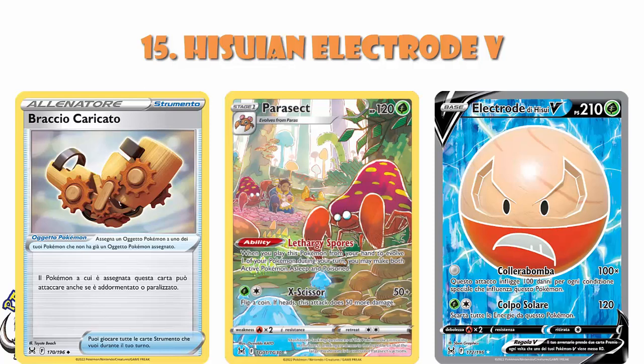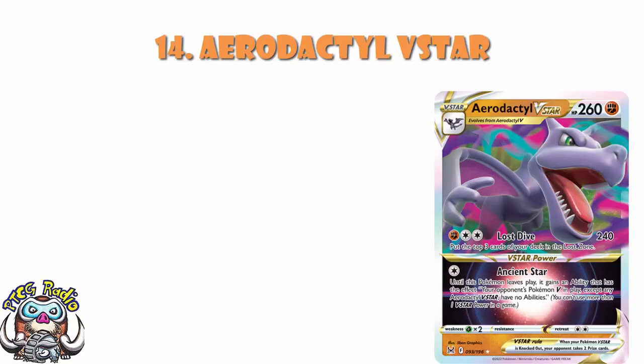In at number 14, we've got Aerodactyl V-Star. This could end up being a bit rubbish, but I think it's going to be rather good. Aerodactyl V-Star has an attack for two colorless energy that does 240 — sure, you've got to put the top three cards of your deck in the Lost Zone and often you'll be doing that blind, but you're doing 240 and that's a huge amount of damage. Then for one colorless energy, your V-Star power says that as long as this Pokémon remains in play, your opponent's Pokémon V — including V-Star and V-Max — have no abilities, so you can turn off a bunch of abilities at the same time.